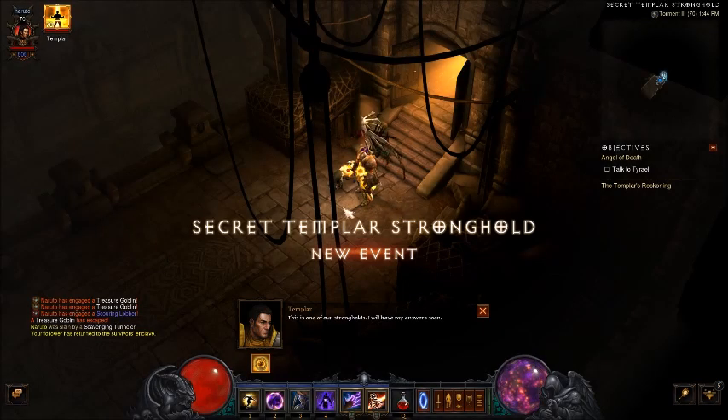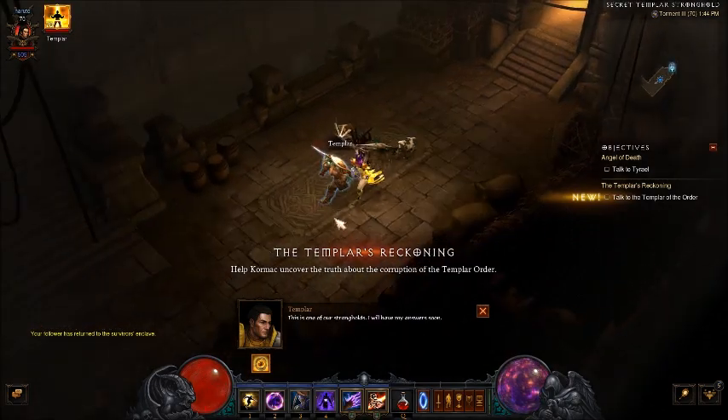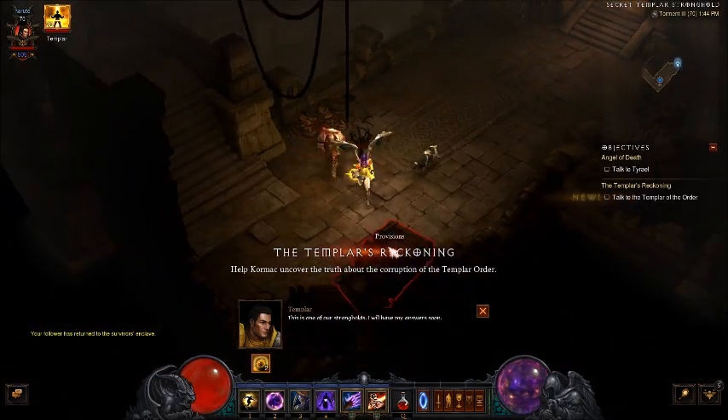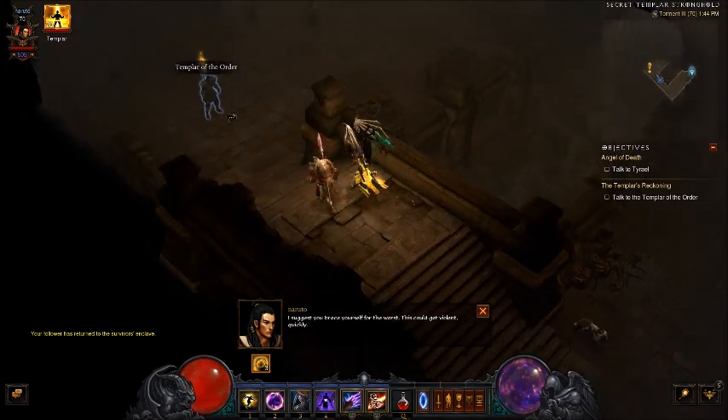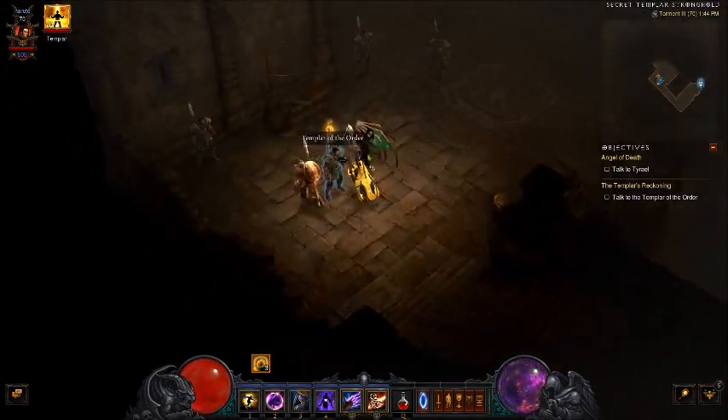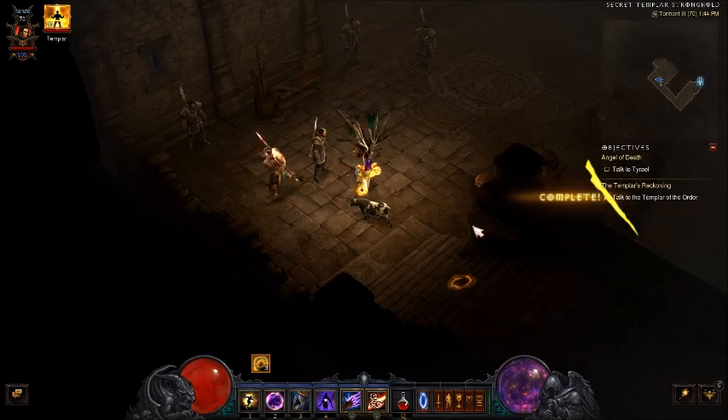Doing this will take you to the secret Templar stronghold. Go ahead and go through the whole quest line. You want to click on the NPC over here and start the quest because if you don't, the door will not open.